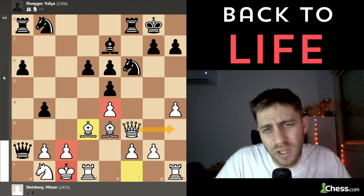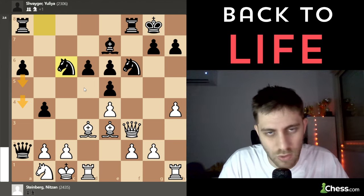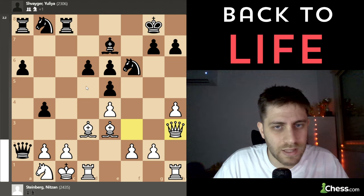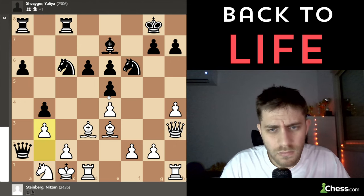I think Knight c6 or Knight bd7 looks very strong, and a5, a4 is very promising for black — of course a winning position. But she played Rook c8, and I played Queen to h3. My point is I don't want to let her play d5, because the e6 pawn would be lost. She played Knight c6 and now I played b3.